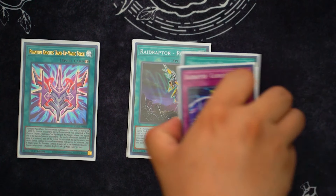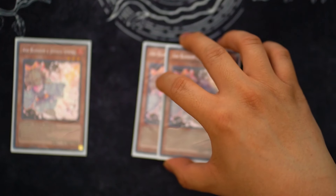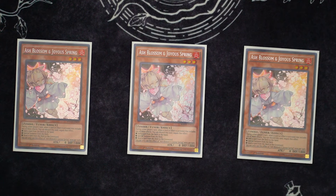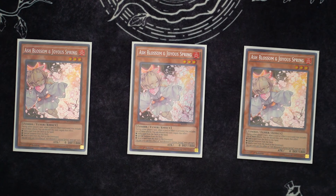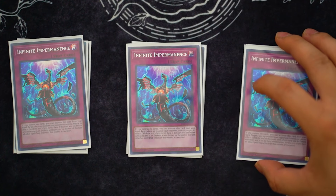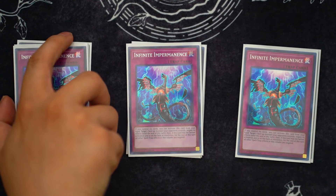For the hand traps, I'm still playing three Ash Blossom. I feel like it's still good this format. I know Snake Eyes can take the fire and play through it, but I want to be able to stop Branded Fusion or other decks that need that search, so Ash Blossom stays in. Next up, we're on three Effect Veiler. Veiler's good — shuts out Snake Eyes pretty well if you hit their normal summon, or hit the Flame Bird so they can't reset. Next up, we're of course playing three Imperm. There's anything that can be stopped with the effect right then and there. You guys know what Imperm is.